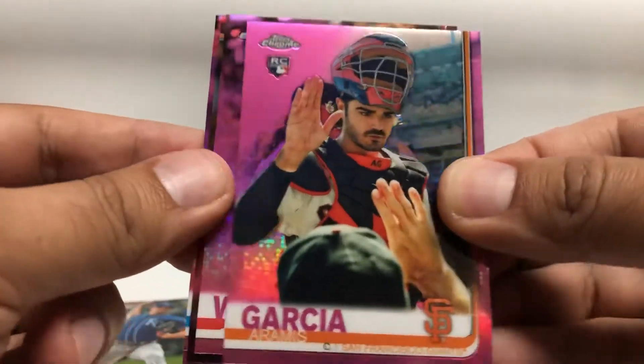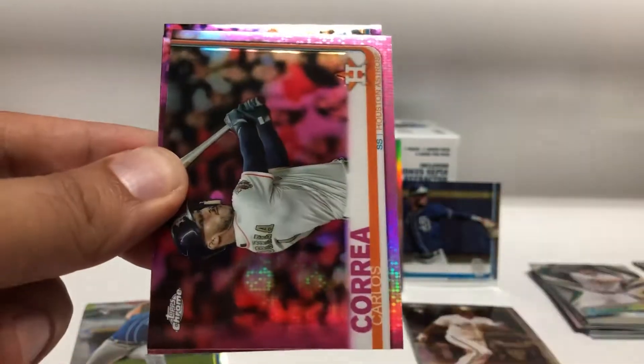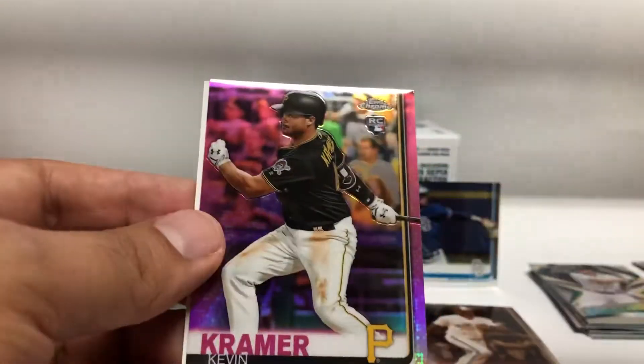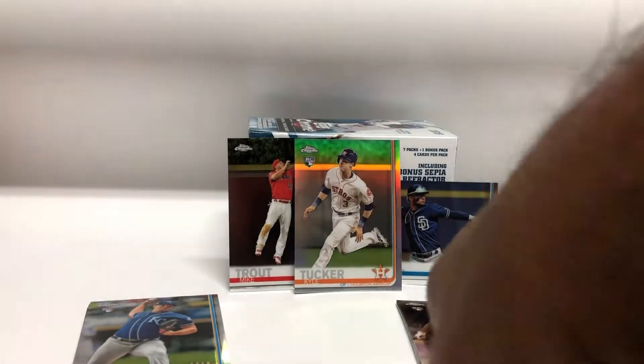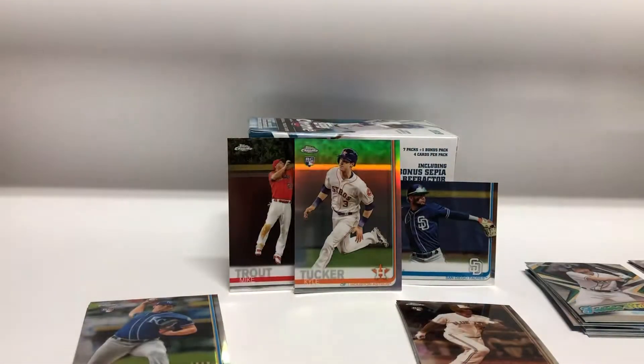Last pack — Mojo: Aramis Garcia rookie, Jesse Winker, Carlos Correa, Salvador Perez, and Kevin Kramer rookie. I don't think it was that bad — did get that Tatis and that Tucker refractor rookie.